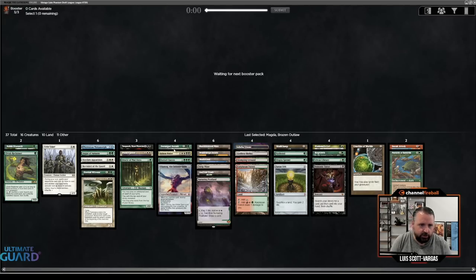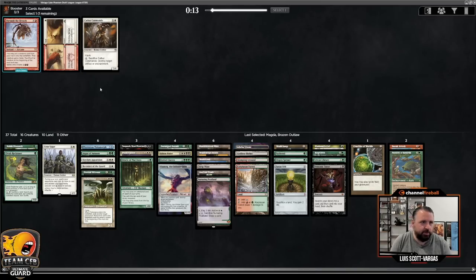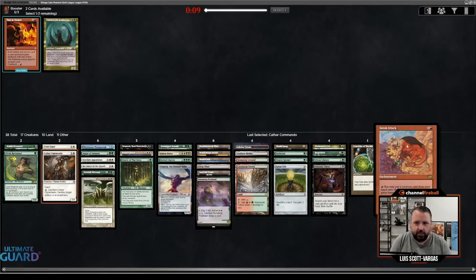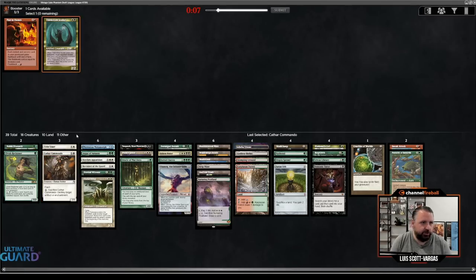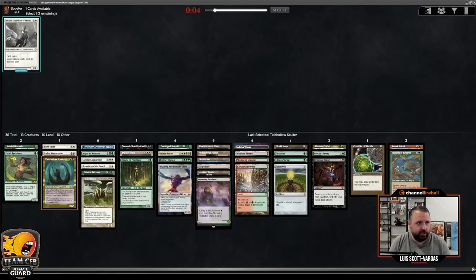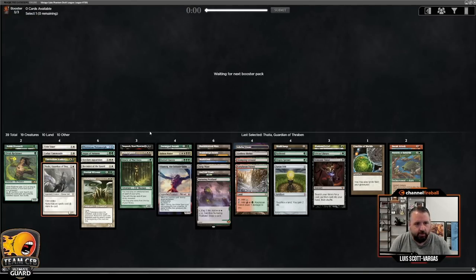I kind of like all these creatures. Hornet Queen might be my worst one. Cathar Commando is also interesting — there is Through the Breach, but I already have Pattern and Sneak Attack. Oh, and Skuller wheeled too. Let's see where we're at. I kind of feel like this is going to be difficult. I'm just going to axe the Regrowth, actually. Oh, and last pick Thalia — I might not main deck Thalia, but also I might. Let's go to deck building.